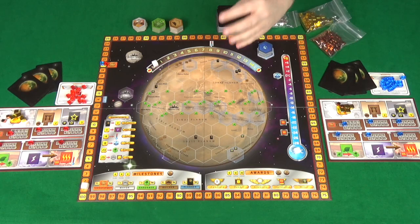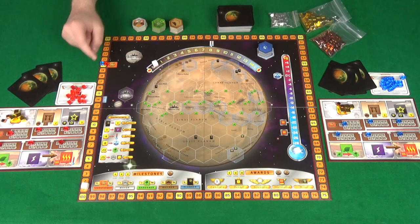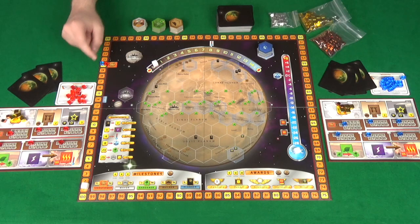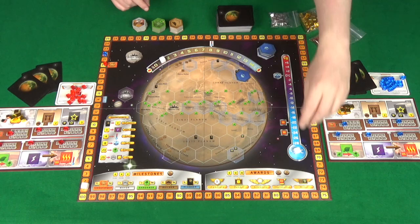So what are you actually trying to do? It's all about getting victory points. Your base victory points come from your terraforming rating, so anything you do to increase it increases your points. The main way is by advancing the terraforming properties: every time you place an ocean, increase the oxygen, or increase the temperature, your terraforming rating goes up.